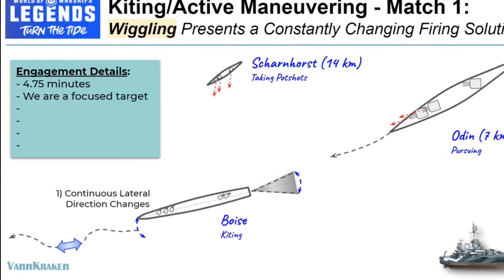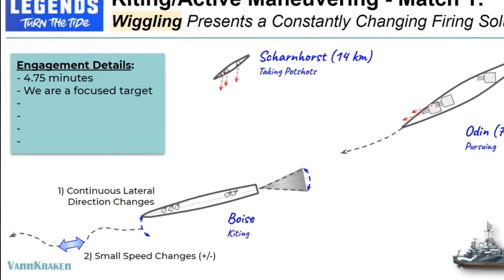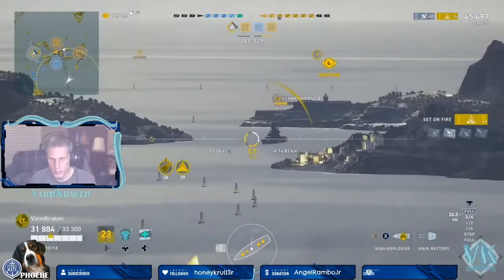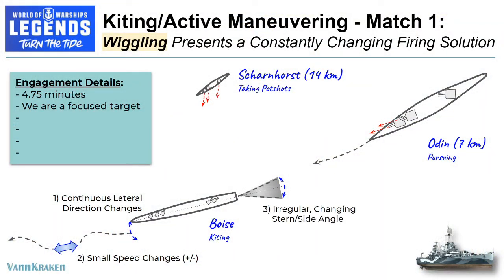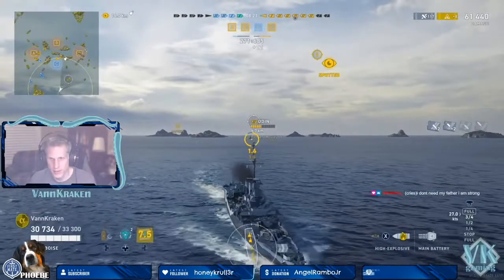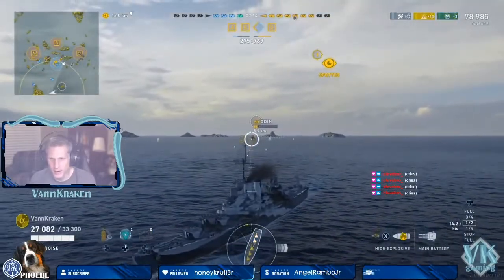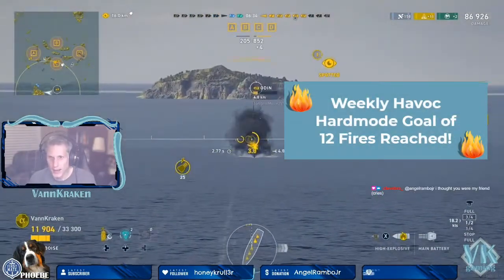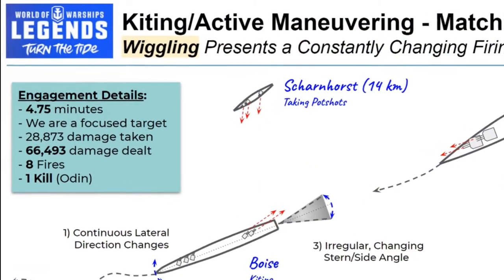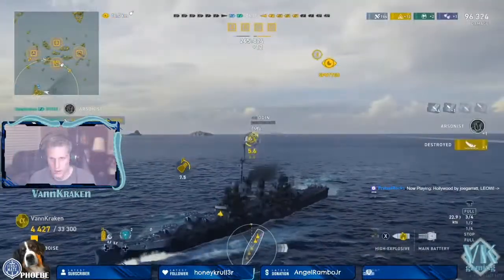We constantly alter our course laterally from side to side, and occasionally throw in changes in speed as well, presenting the Odin and a Scharnhorst that appears in the center of the map with a difficult and constantly changing firing solution that is mainly focused on the stern of our ship and not our sides. We keep wiggling, turning, and firing, and this engagement draws out for almost 5 minutes, in which we deal over 66,000 damage to the Odin while taking about 29,000 in return, setting 8 fires, and ultimately killing the Odin against all odds.